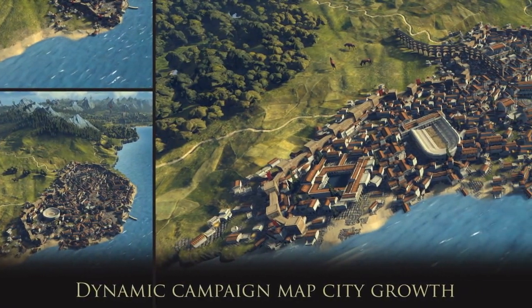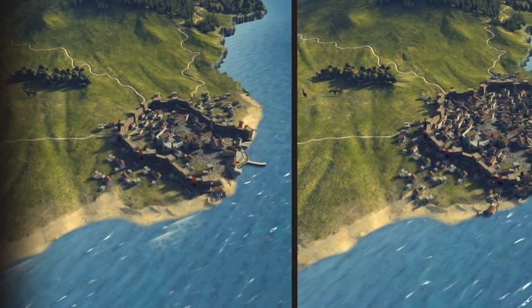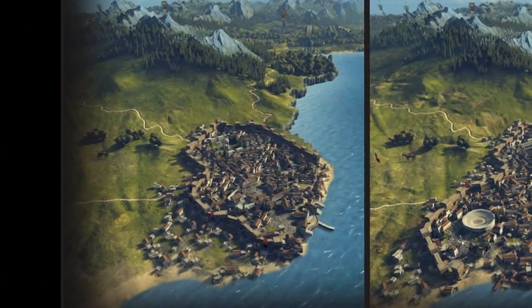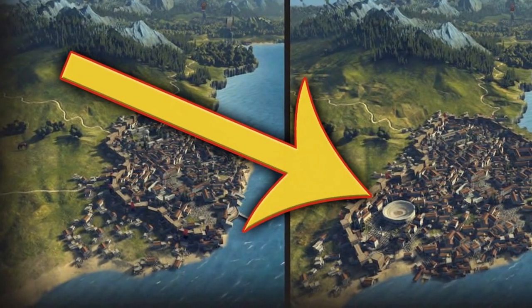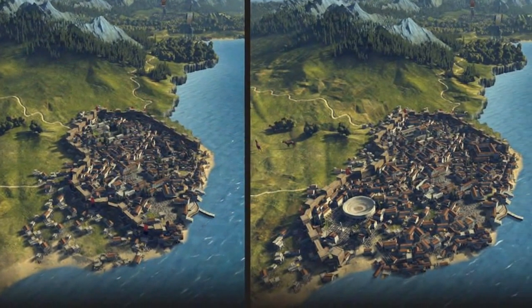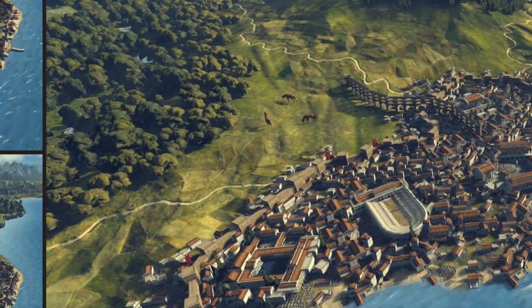It's a dynamic campaign map screenshot and it's showing what the Creative Assembly has been talking about with the cities changing as you build certain buildings and expand your city. You can see the five progressions that this city in particular is going through, with noticeable changes like the Colosseum and Arenas popping up, and Aqueducts appearing in the more advanced city.